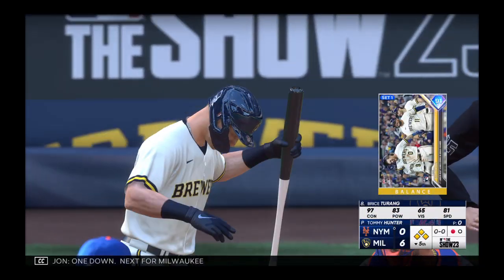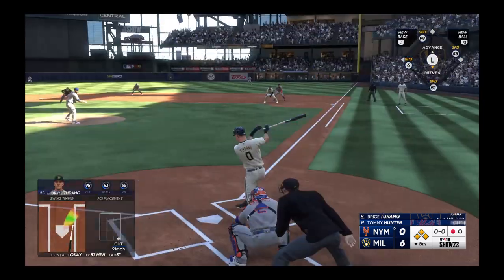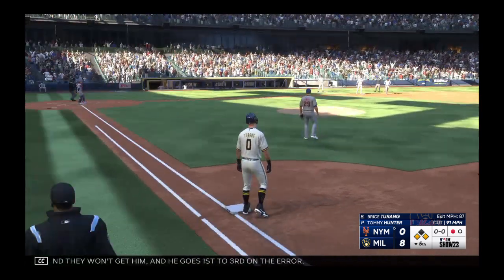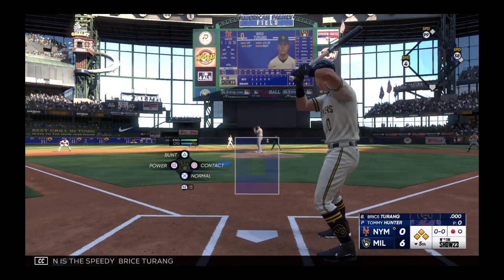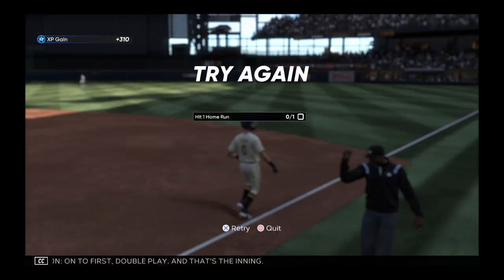One down. Next for Milwaukee: Bryce Terang. To first — maybe a two-ball. Oh, the throw is over his head. They won't get him and he goes first to third. One down, stepping in is the speedy Bryce Terang. On the ground — the second might be two, there's one, on to first — double play. And that's the inning.